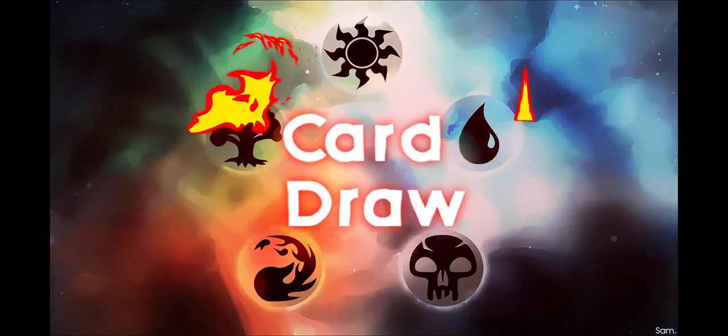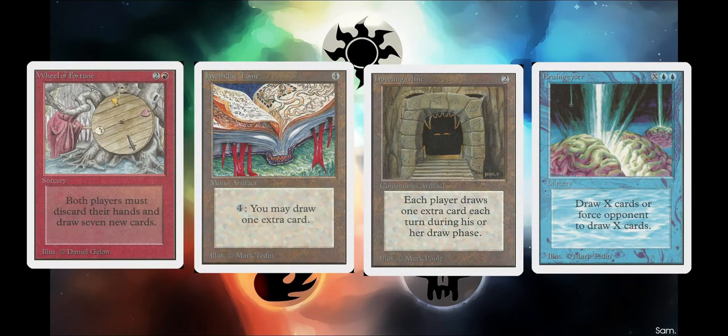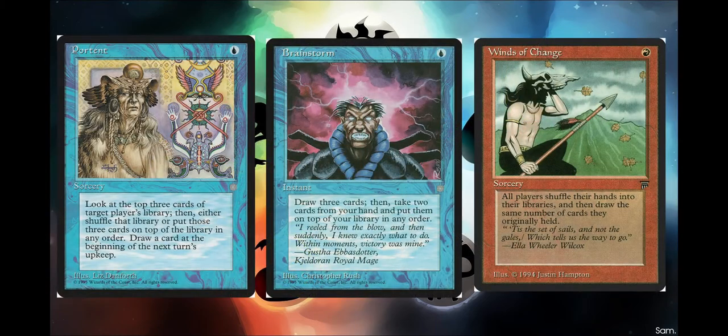For card advantage we have quite a few options: Wheel of Fortune, Jayemdae Tome, Howling Mine, and of course Brain Geyser, which can also double as a win con as we can make our opponents draw their library. We have Mystic Remora, which no one ever pays the four for, as well as Memory Lapse, Recall, and Ashes to Ashes. We also have Brainstorm, Portent, and Winds of Change.